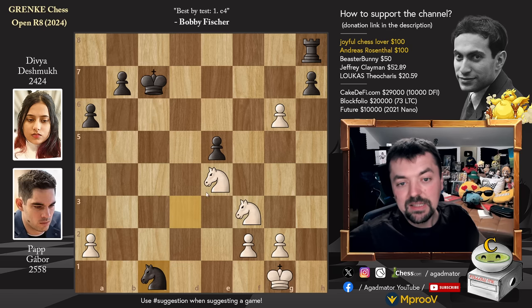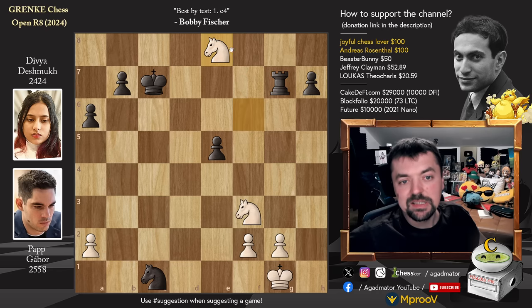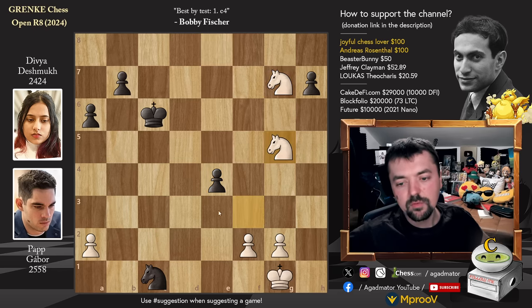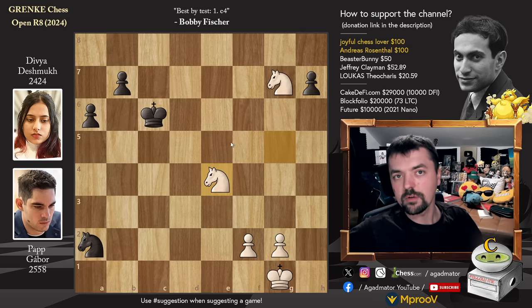Knight to E4 attacking the Rook. Now Knight to D3 attacking the Rook on E1 and also the Bishop on C1. So Rook to D1, and now Rook to C6 — leaving the Knight hanging because you want to capture on C1. H captures on G6, Rook captures on C1 with check, Knight captures, now G7, and look at this — Rook to G8 and Knight to F6, attacks the Rook on G8. If you don't want to lose it, you have to capture on G7, Rook captures, and Knight to E8 check will pick up the Rook. An absolutely disgusting engine line.